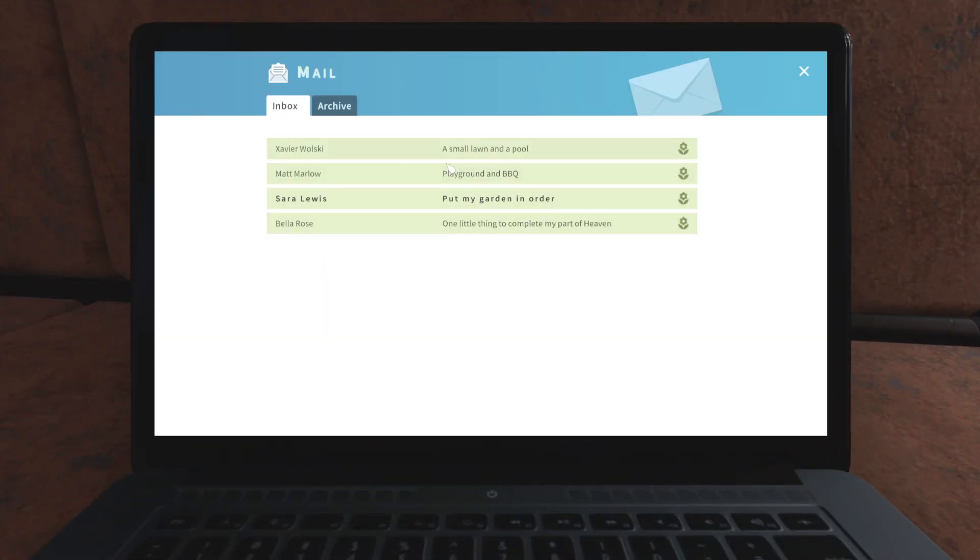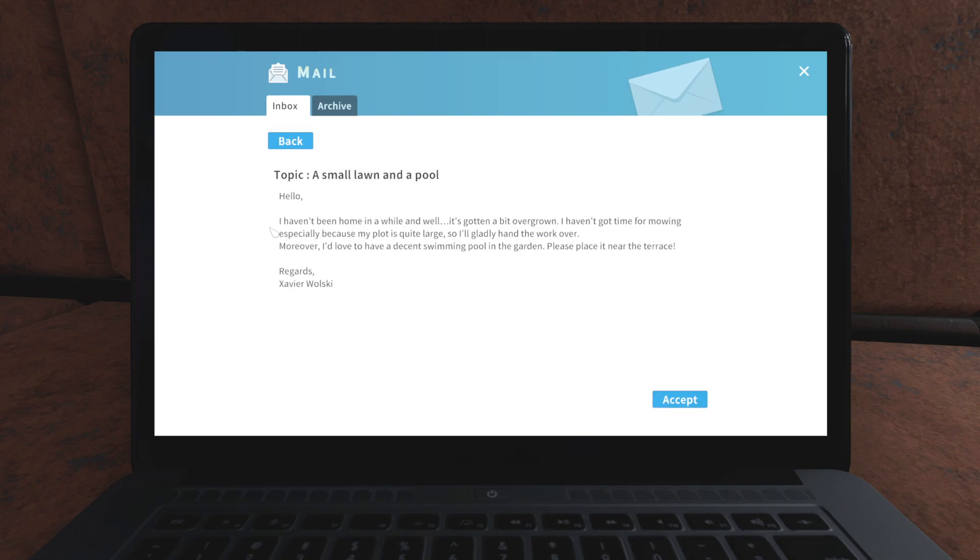I'm going to check out my laptop here and check out some email. We've looked at a couple of these subject lines — now they're all red. We've got a small lawn and pool, playground and barbecue. We should probably do some of these and put my garden in order. Small lawn and pool.